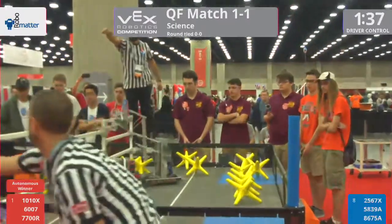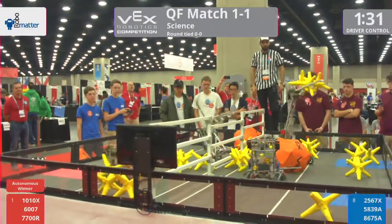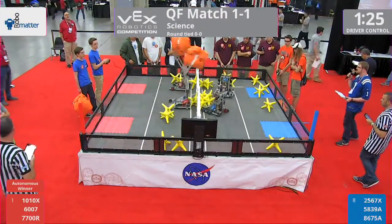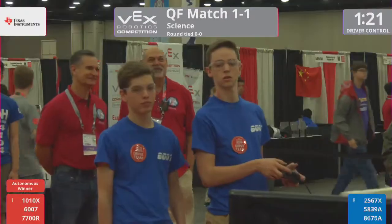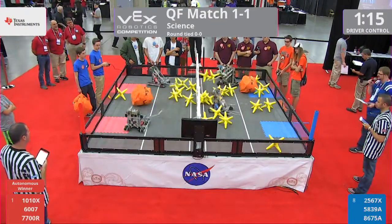6007 flinging multiple stars over, but they fly outside the field. One robot almost flips over the 7700R machine. Blue Alliance going to work. Some collisions happening at the fence. Both cubes flown over by the Red Alliance, and they are doing some good work here. Their actual size nearly flips over, but they right themselves.